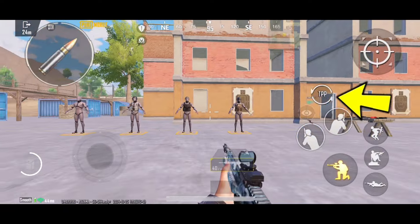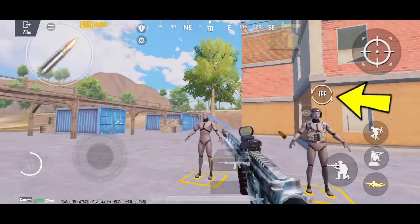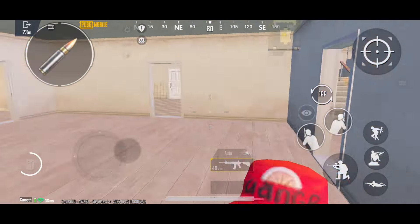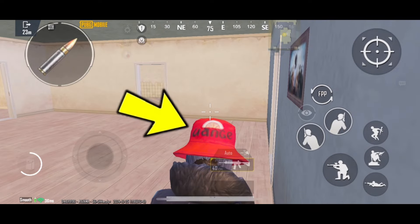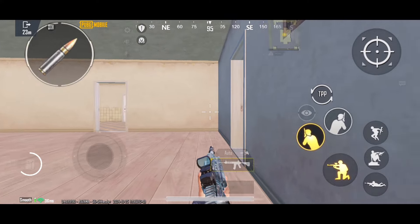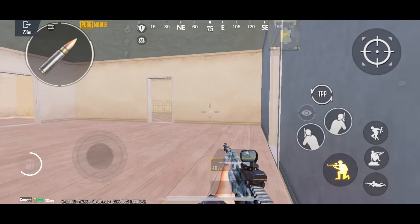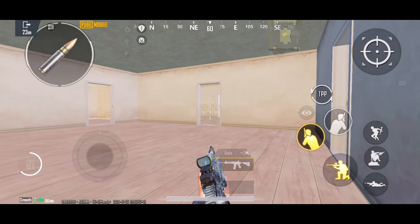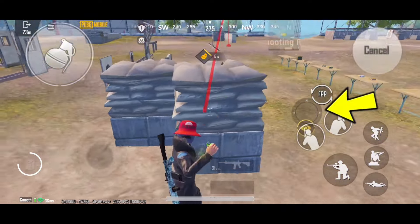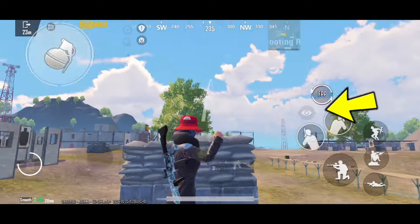The FPP options are very easy to use here and are quite functional, especially when you're in a room, as your head can block your view. In this situation, you can use the FPP options to control all three doors. The eye option is also useful for throwing grenades at a distance. When you pull the eye down, you can throw the grenade much farther.